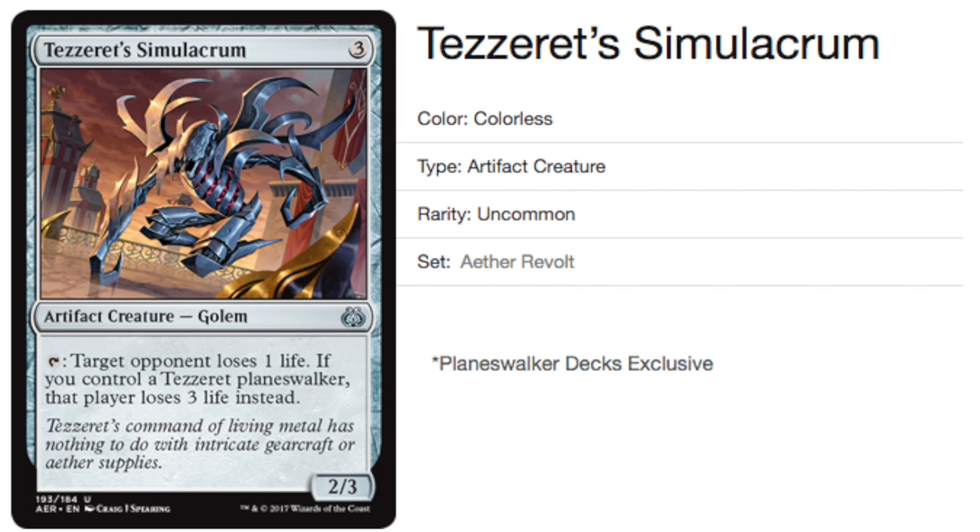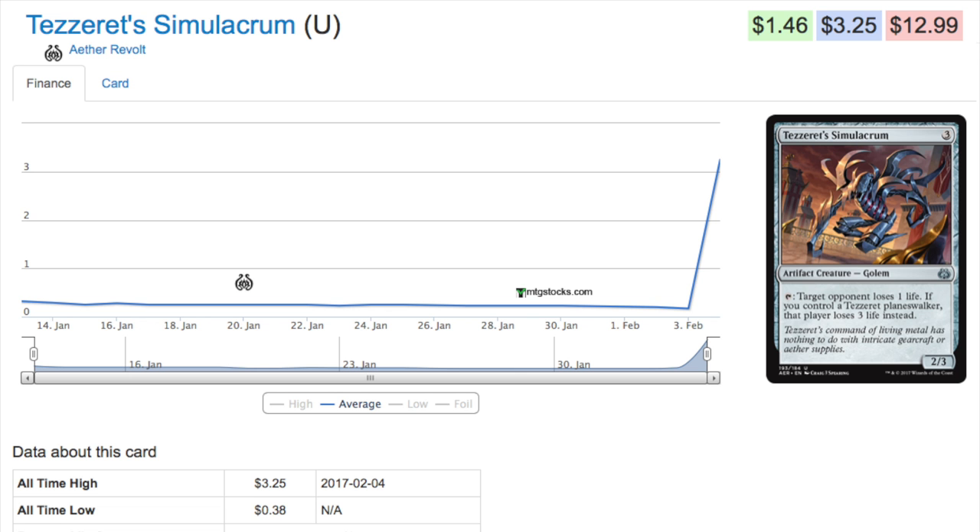The card is Tezzeret's golem — for three mana you get an artifact creature, and the target opponent loses one life. If you control a Tezzeret planeswalker, that player loses three life instead. You might ask why this is better than a creature that attacks — it's because you don't need to worry about blockers, and if you have the Tezzeret planeswalker on the field, you can untap it repeatedly dealing three damage to the face each time.